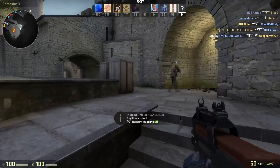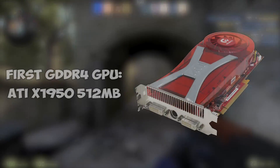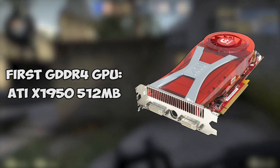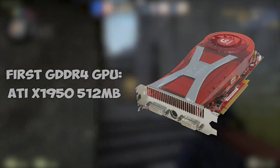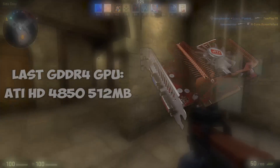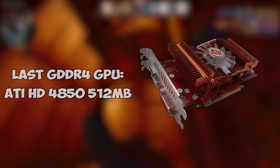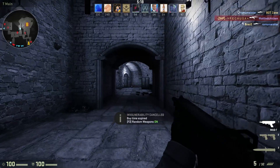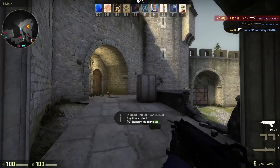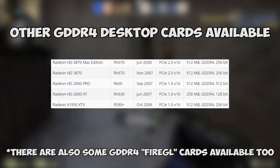The first GDDR4 GPU was the 512MB X1950 released in 2006 from ATI, and the last released in 2008 was the 4850, specifically from PowerColor, also with 512MB. In between those two there are about 5 other cards, all from ATI, with Nvidia not releasing any.